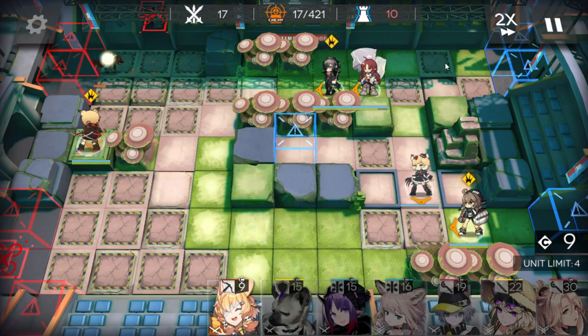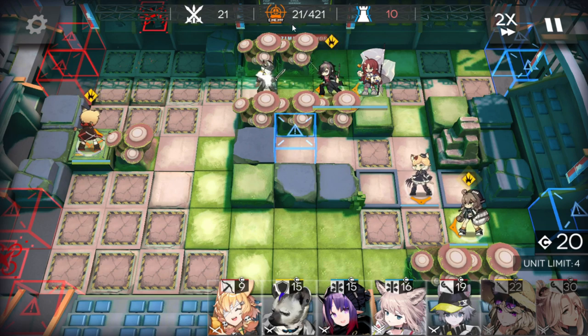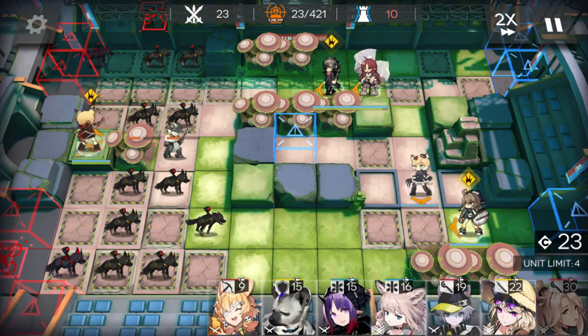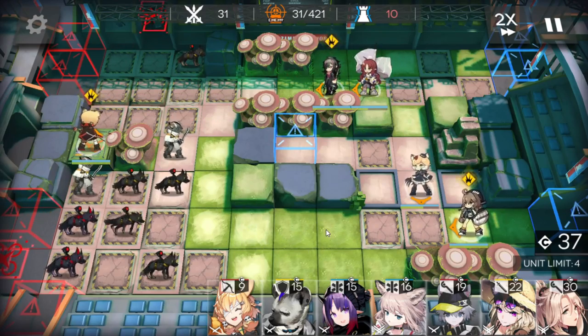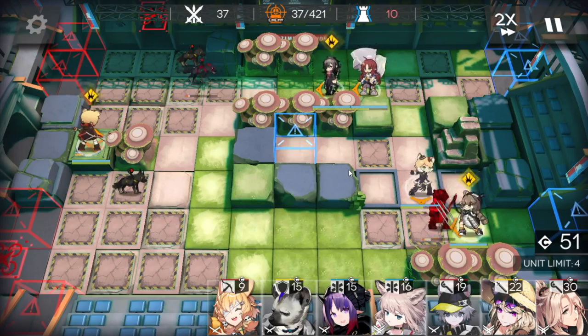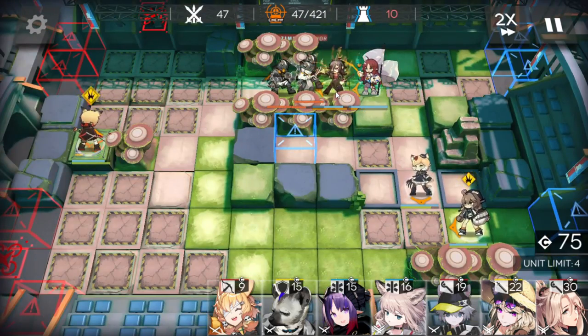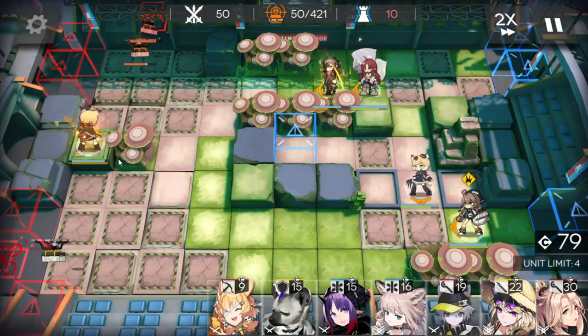Around every 50 enemies there is a wave of drones. You have to kill most of the drones to get the resources to prepare your formation. So around every 50 enemies, just wait and then we can kill the drones. Now activate Midnight's skill to kill those last enemies and then we can kill the drones. For the first wave of drones, we have to take down every drone.